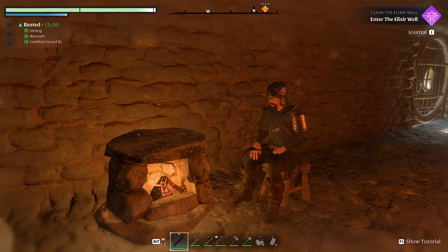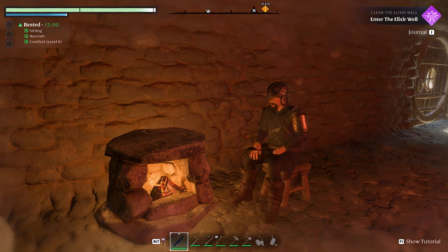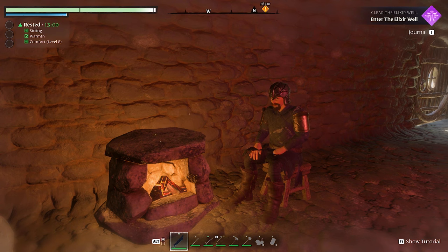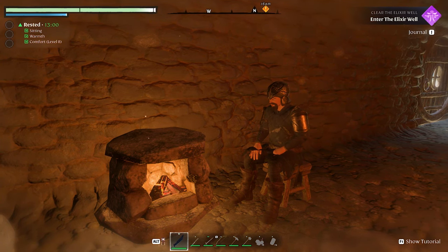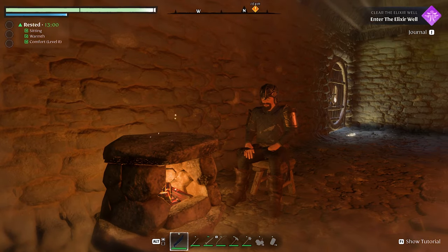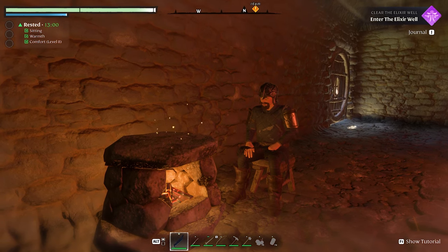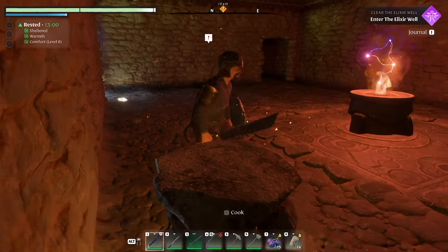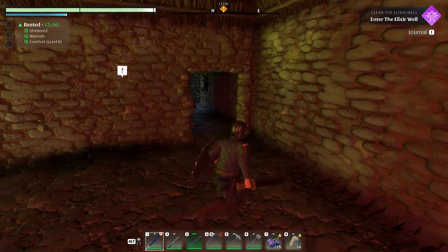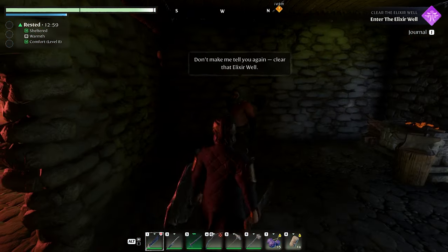Hello everyone, welcome back to Enshrouded! I've made a little bit of progress since the first episode. I went ahead and streamed for a couple hours and did all the stuff you guys asked for in the comments. I did the grappling hook, got the glider wingsuit, and then I went a little bit farther and was able to rescue the blacksmith, which was the very first mission.